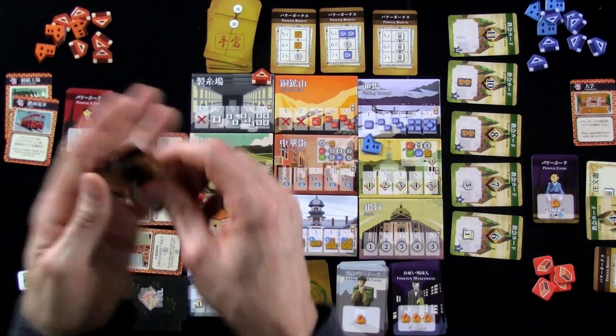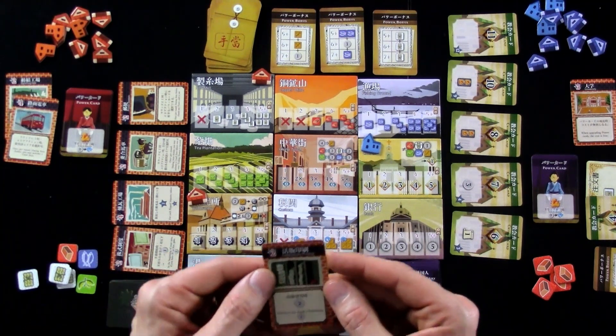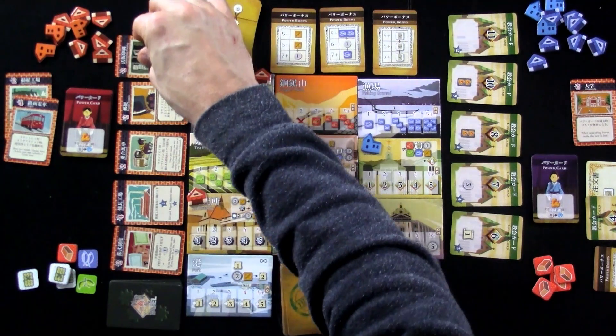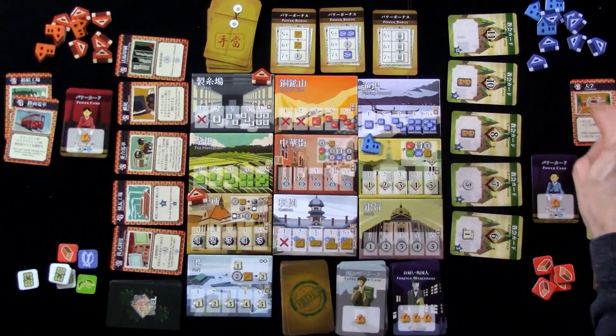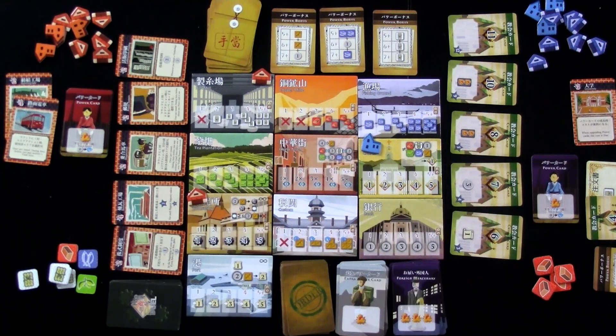Jen could always use her church because she's got a trading house there, even if it's been blocked out. We've also got the postal system: once per round during your area action, choose any power card to use — so you can skip your lousy low-level ones and go straight to your high-level ones once per round. And finally the printing press: whenever you get technology, get two bucks. That would have been much nicer in the first round, but it's interesting to Jen since she's only got one tech and if she gets this and another one, that could be very nice.